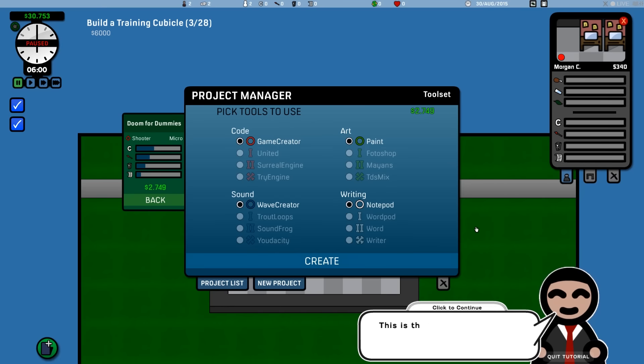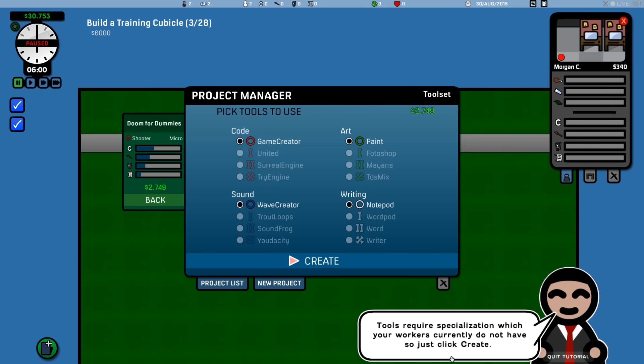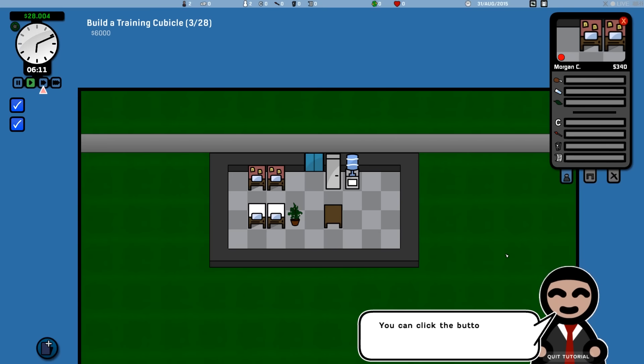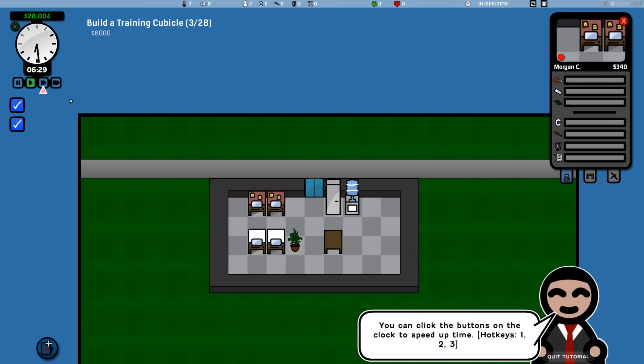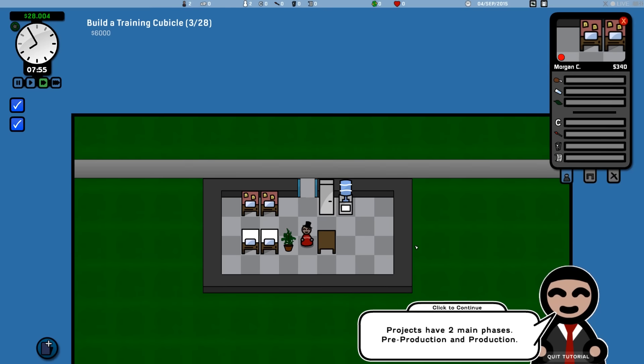These are the tool sets — eventually you get skills in tools like art: Photoshop, Mayans TD, and so on. We don't have any of those right now, so just create. Better tools yield better quality games, but tools require specialization. Your workers currently don't have any. Congratulations, you just started your first project — your workers will now get to work. You can click the buttons on the clock to speed up time, hotkeys one, two, and three. We have four speeds: pause, slow, medium, and fast. Workers show up in the morning and leave around 6 or 7 PM.